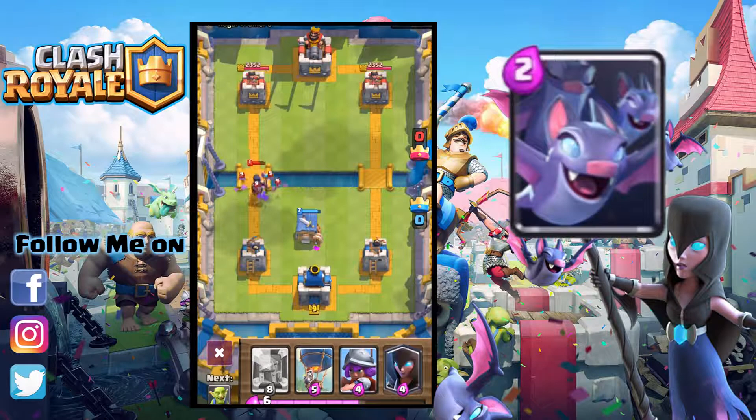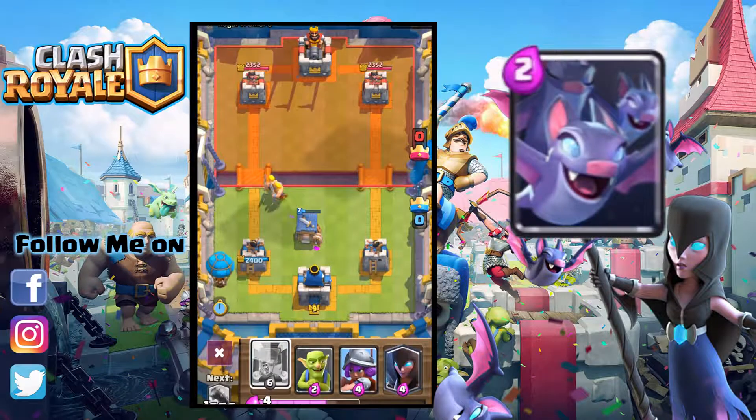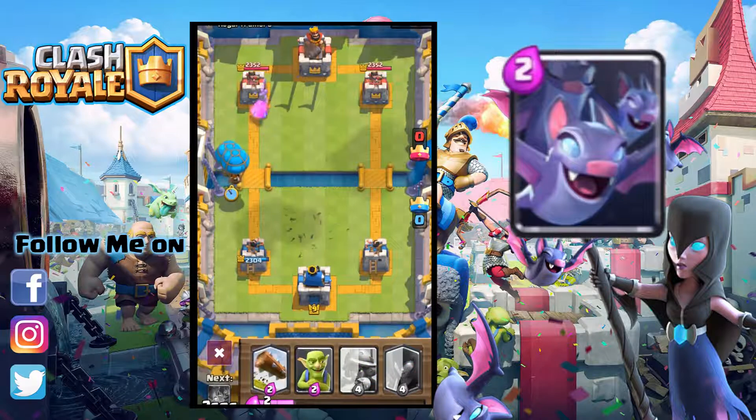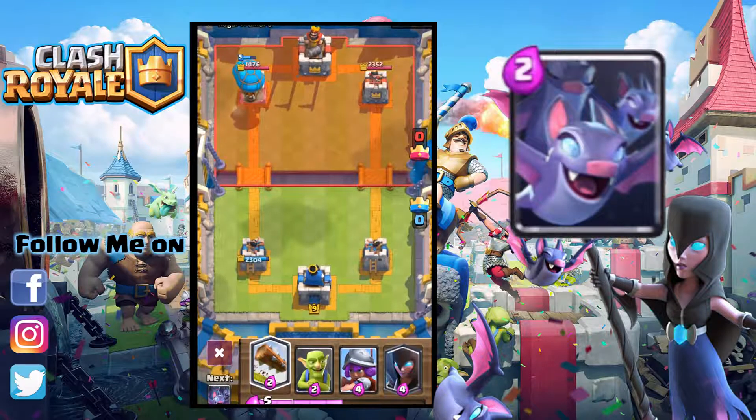They have the same HP and damage as a skeleton but can fly. Their flying ability gives them a big advantage, as they make for an excellent cheap counter to the Inferno Tower. Not only that, they are impervious to the lock as they can fly, which also makes them an excellent Zap bait for only 2 elixir. Bats have the same stats as a skeleton of equal level except they fly, target air, have a very fast move speed, have one more bat, and cost one more elixir.